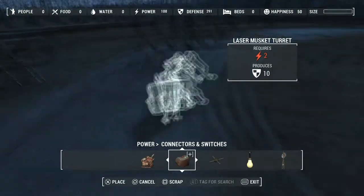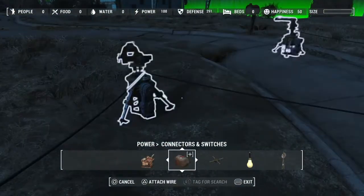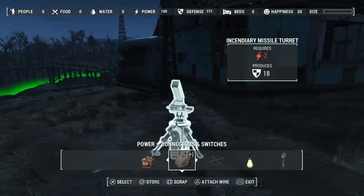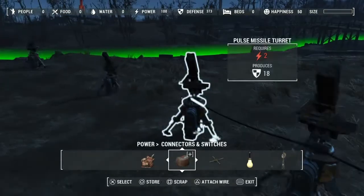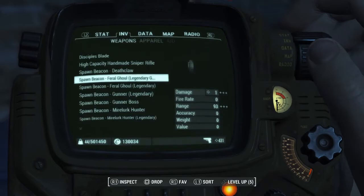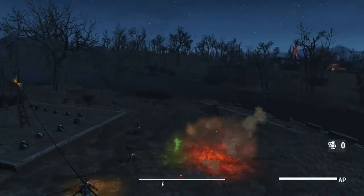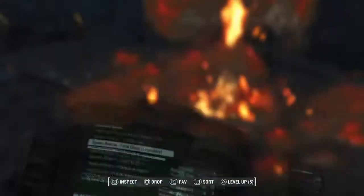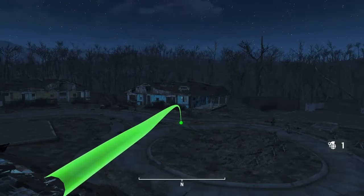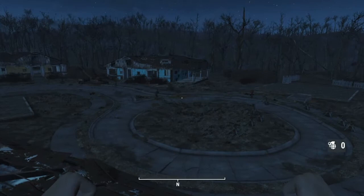My only problem was the way I managed to wire things up — I actually managed to damage my own turrets. I'm not a hundred percent sure how safe these are going to be for my settlers, but I'm going to be using them in all my settlements anyway. I stood on top of the roof of that building, chucking grenades and watching these turrets take out everything — from mirelurk queens to deathclaws to sentry bots to gunners — the whole heap got completely dismantled.